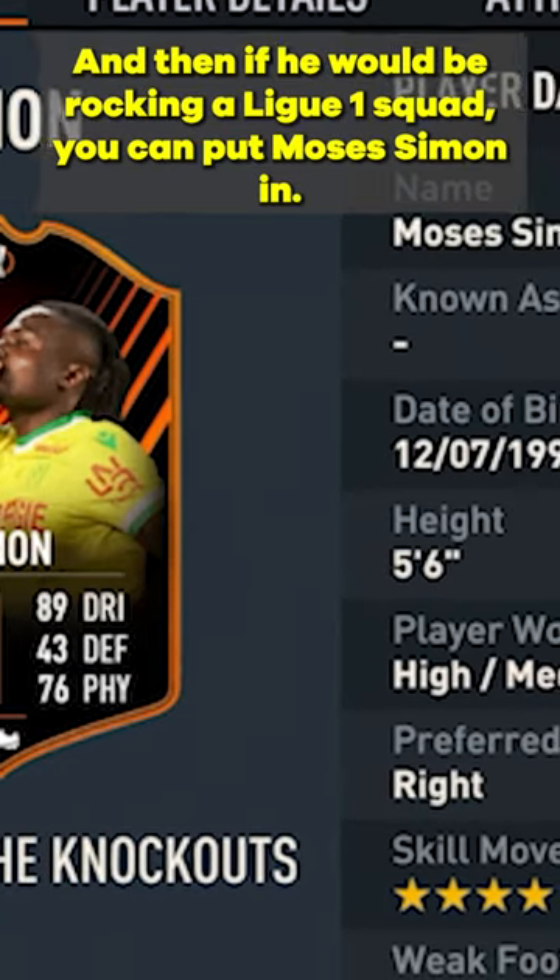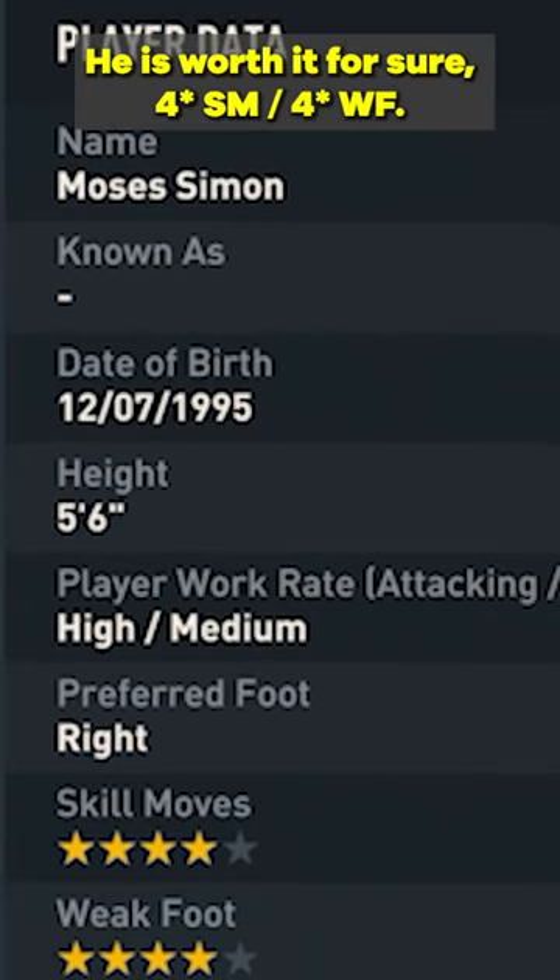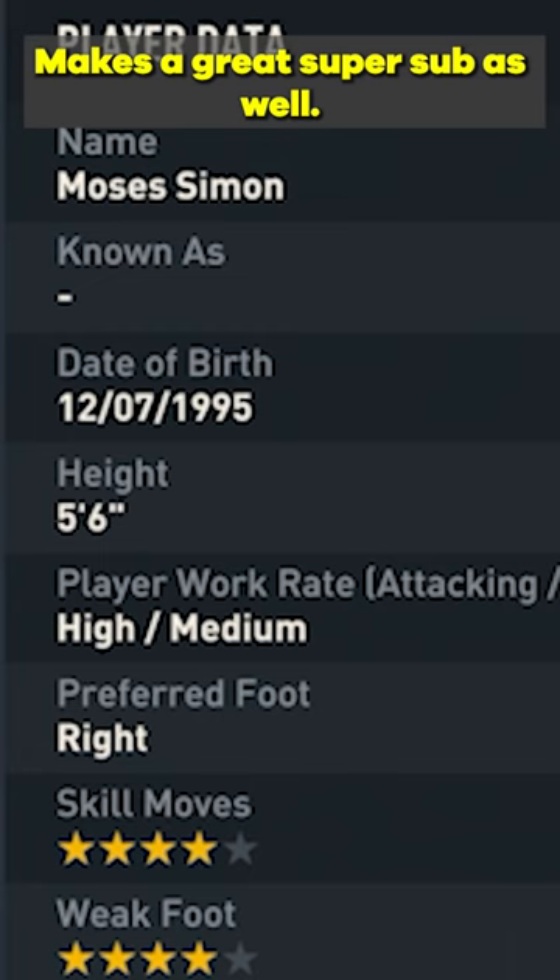If you're rocking a league squad, you can put Moses Simon in. He got a plus-4 upgrade for only 40k coins — he is worth it for sure. 4-star skills, 4-star weak foot. He also makes a great super sub.